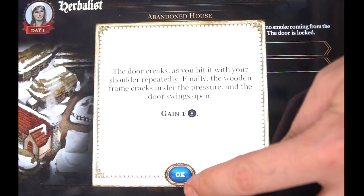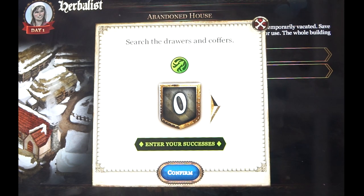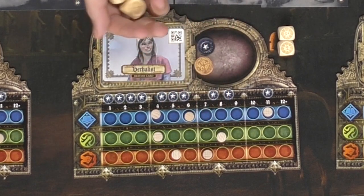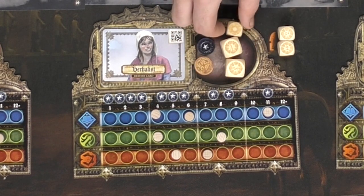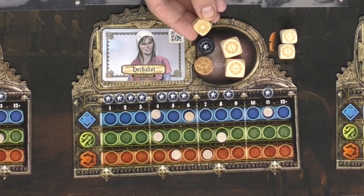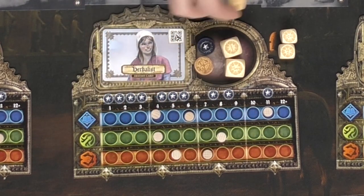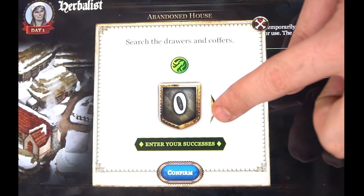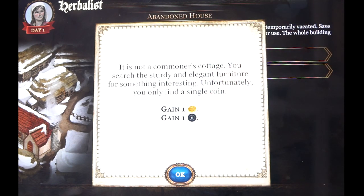After gaining the experience we go back to the app and push okay. We can choose another action — maybe search the coffers and drawers, or stay indoors for the night. We'll go ahead and search. Back to rolling stats: I take these two dice plus one more. I need at least an eight for two successes. I roll three, four, five, and six — that only gets me one success. Sometimes you'll roll a specific success symbol which gives additional successes, but that didn't happen here. I confirm one success on the app.